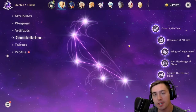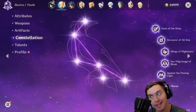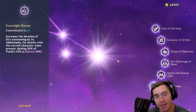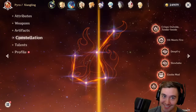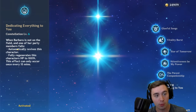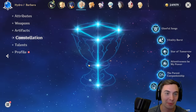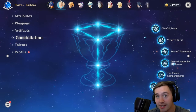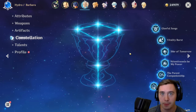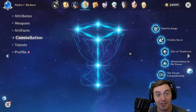Each character has a constellation. If you roll the same character again, you get another passive ability on the constellation. Some are boring but some — typically toward the end — are incredible. For example, one extends the duration of a summon by two seconds with extra damage. I've got Fischl, Xiangling, and Barbara with maxed-out constellations — Barbara's lets her automatically revive a fallen party member and restore their HP, which is insane. Getting a big cast of characters is really good, but for free-to-play players, focusing on this core group with maxed constellations is incredibly powerful.